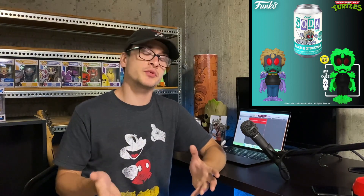The first chase I wanted to talk about is the Baxter Stockman, which I think is the standout item of this set. Back in 2017, we had a Baxter Stockman glow-in-the-dark, which was a hard piece count Comic-Con exclusive, and it goes for around $400. So it's really cool to see Funko doing a Soda version of that chase. Teenage Mutant Ninja Turtles is insanely popular — that fan base is so passionate about collectibles for that show. This Soda is going to be nuts, and the chase is going to go for a lot of money because the glow is probably going to look fantastic.